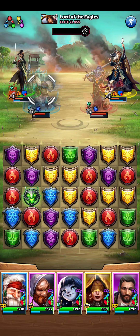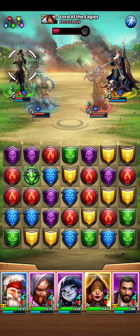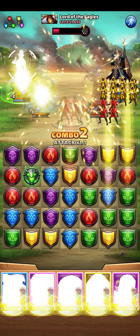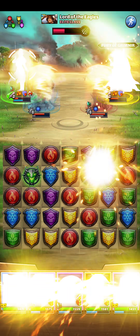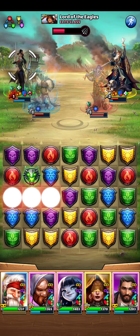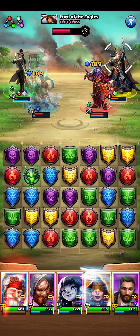That's not a problem. Let's get rid of some yellows. Fog is a bigger threat to me here because Odin by himself won't kill anyone. And I can control his damage somewhat by reducing the number of yellow tiles on the board. We don't need to heal at the moment.